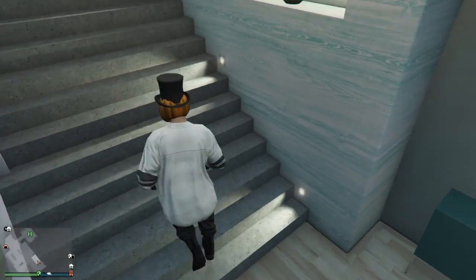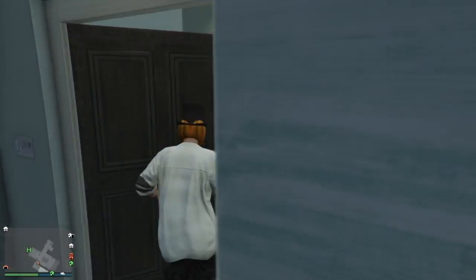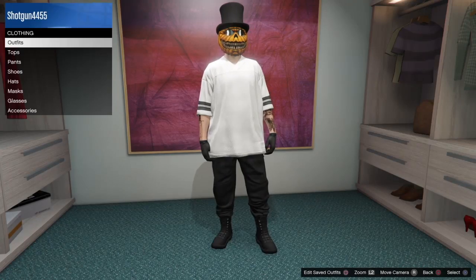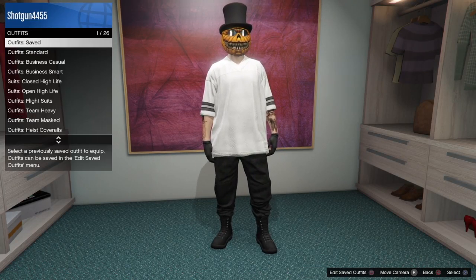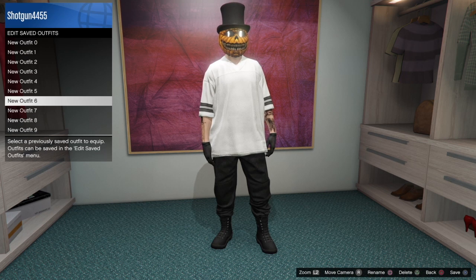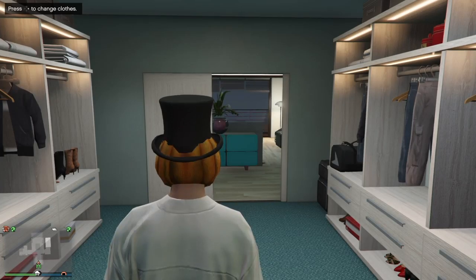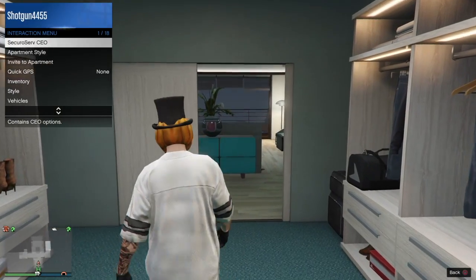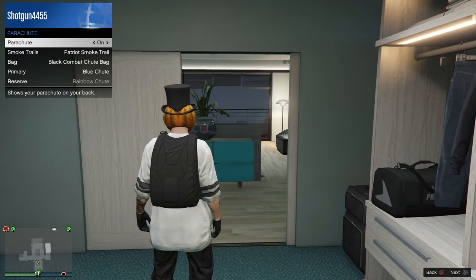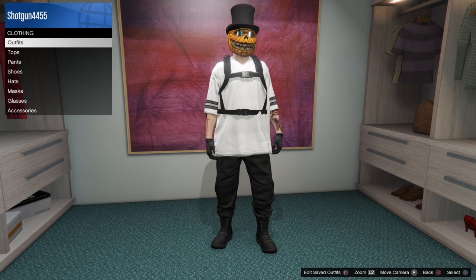From here, go ahead and save the outfit. That's basically the modded outfit for this week. You can put a parachute on it if you want — that's what I did and it looks a little bit cooler. You can put a duffel bag on it, but in my opinion the parachute looks way cooler on this outfit. The parachute sort of glitches through the jersey a little bit on the sides, which is pretty cool.